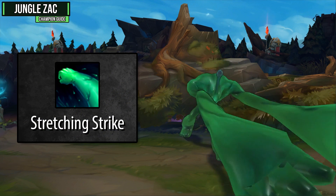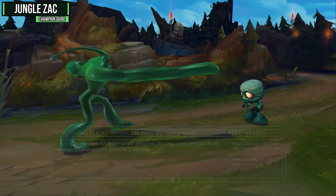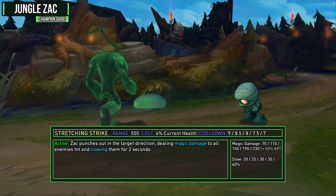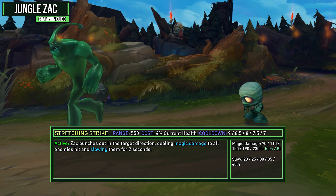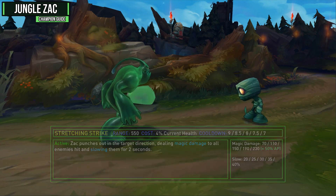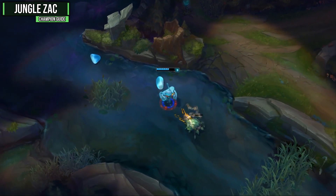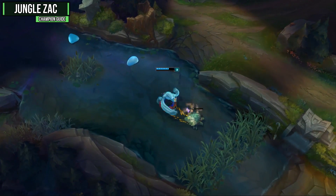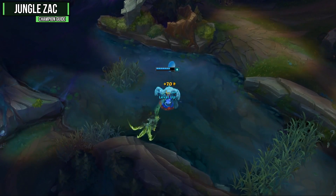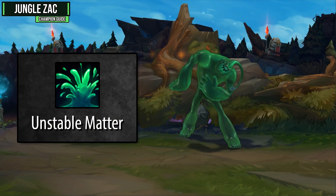Your Q is Stretching Strike — a decent range ability that also provides a slow. When activated, Zac punches out in the target direction, dealing magic damage to all enemies hit and slowing them for two seconds. It has a 50% AP ratio, costs 4% of your current health, and has a range of 550. It's a decent ability because it slows the enemy, but it's not as strong as our W and E, so we max this one last. Just make sure you take one early point so you can slow an enemy when you jump in.